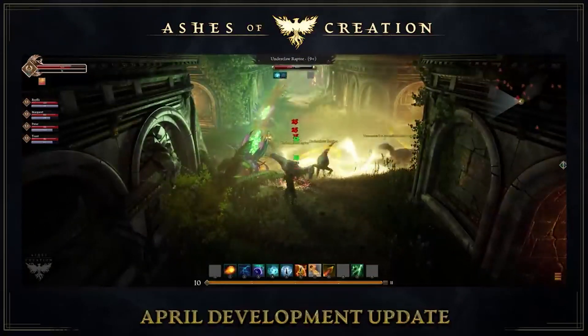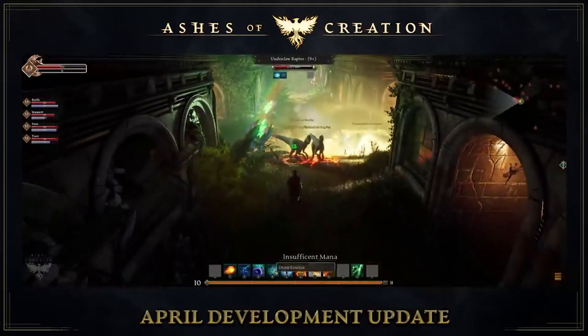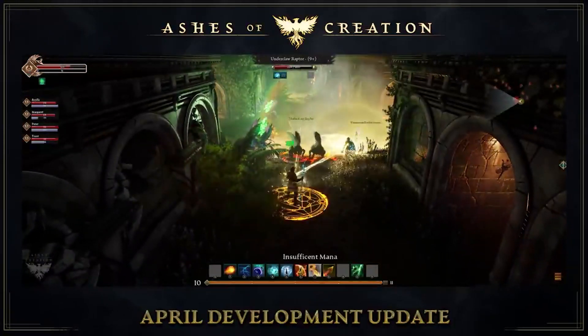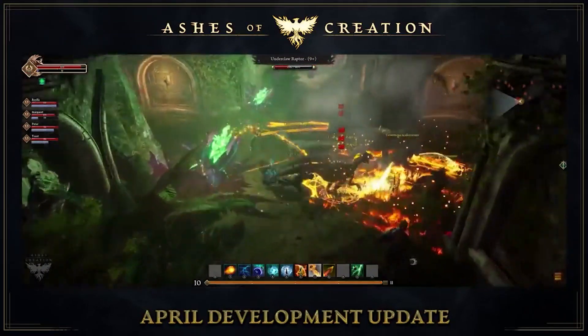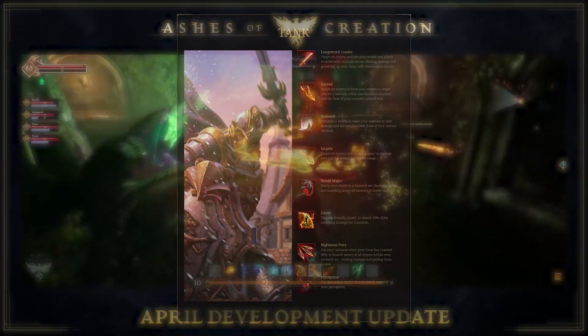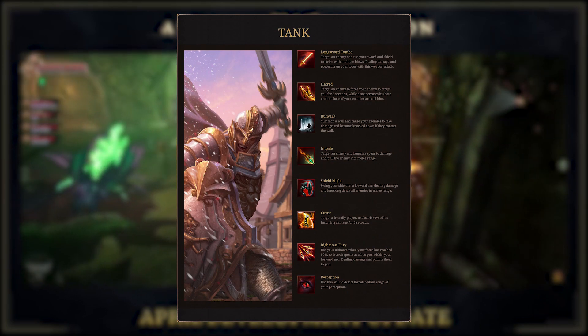Now keep in mind this is pre-alpha. It's obvious just by comparing these skills to each other and seeing how detailed some are and some aren't that these are not done, but it's a nice peek into the updated kit a tank has when we compare it to the skills they had available at PAX East a while back, as there are already some significant changes.